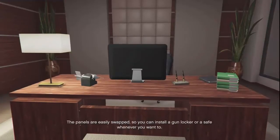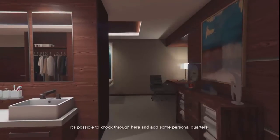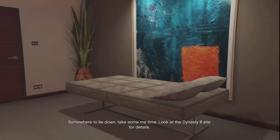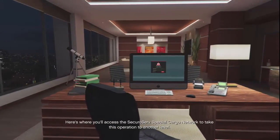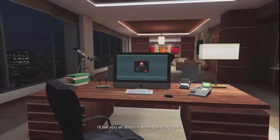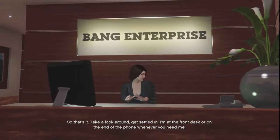This is the boardroom. The panels are easily swapped so you can install a gun locker or a safe whenever you want. It's possible to knock through here and add some personal quarters somewhere to lie down and take some me time - look at the Dynasty 8 site for details. Most important of all is your executive terminal - here's where you'll access the SecuroServ special cargo network to take this operation to another level. I'll tell you all about it when you first log in. I'm at the front desk or on the end of the phone whenever you need me.